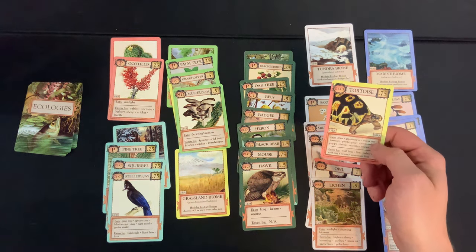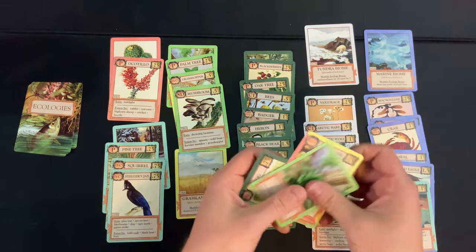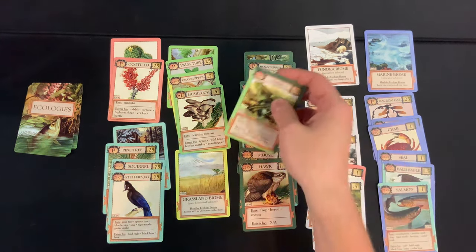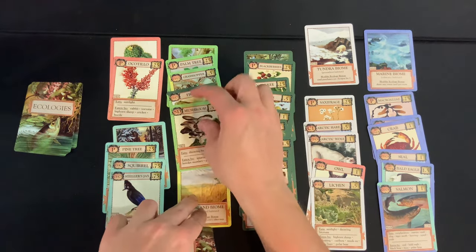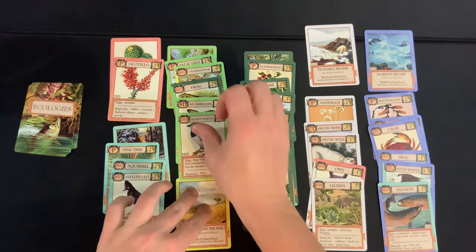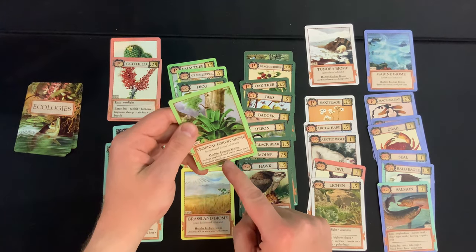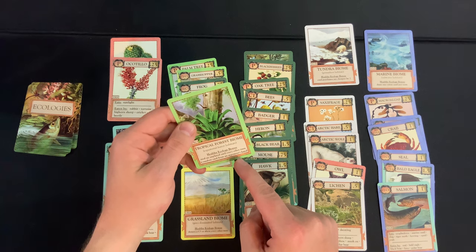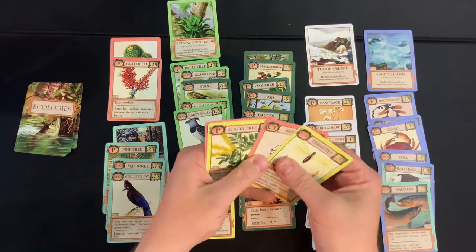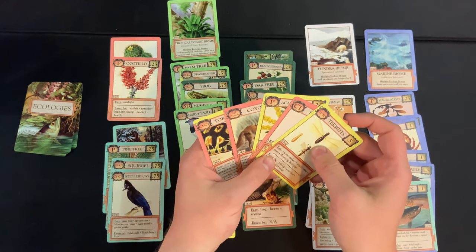Not great draws, but we get a frog — that gets us closer to unlocking another bonus: we have C1, C2, just need C3. And the harpy eagle comes in hot — boom! Healthy ecology bonus: 'steal an unplayed card every other turn from an opponent's hand.' In solo that would mean drawing from the pile, which makes sense, though the card doesn't specify. I won't house-rule it.